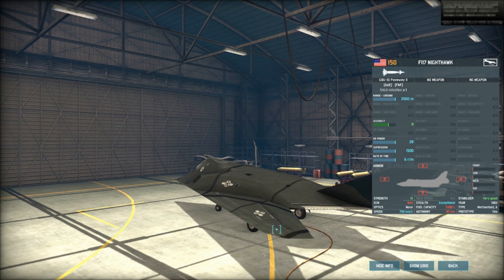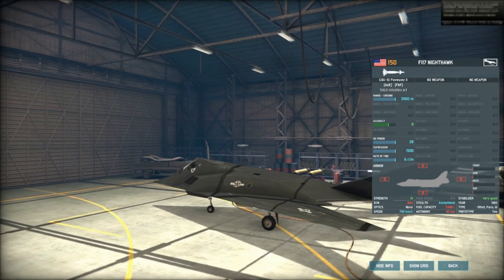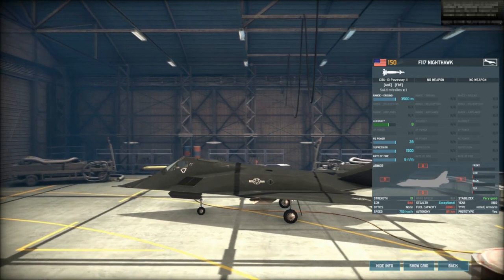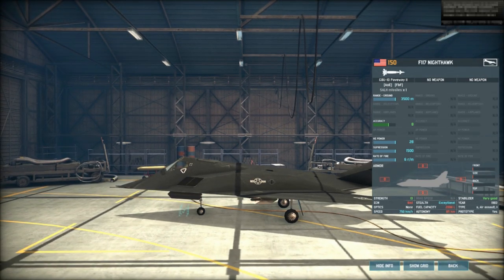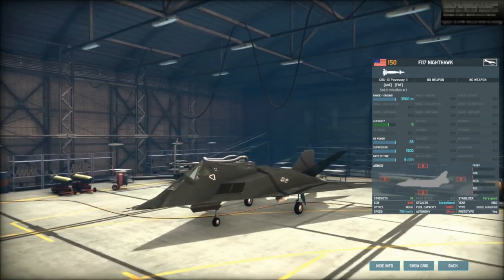Let me give you some information about the F-117 Nighthawk before getting this tutorial started. One of the awesome particularities of this jet is its stealth. The F-117 has exceptional stealth — that doesn't mean it cannot be shot down. It means it's really hard to spot.